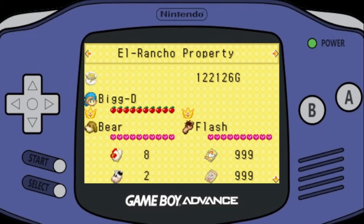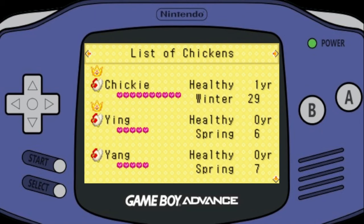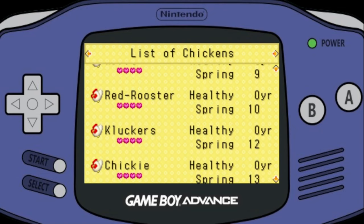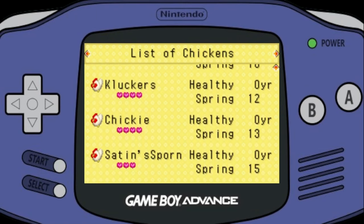Let's check some stats. Got 122,000 gold — not bad. Looks like I've got most if not all of the apples that increase your stamina. My dog Bear has won the championship — Bear was named after my old dog. Got Flash the horse, such a creative original name. Max chicken feed, max cow feed, max wood. Eight chickens, two cows, three sheep, and 60 recipes. Chicky the chicken absolutely adores me and has won the championship, same with Ying. Got Yang, good old KFC and Red Rooster.